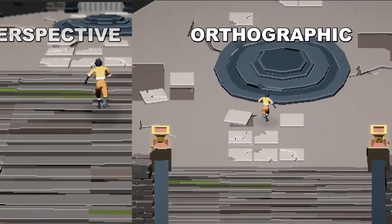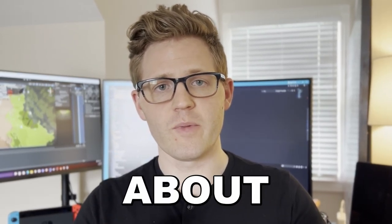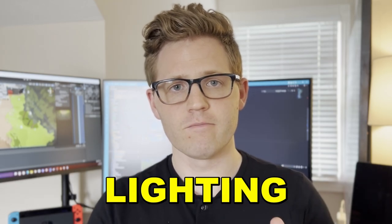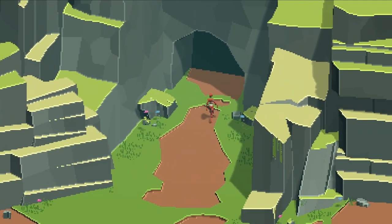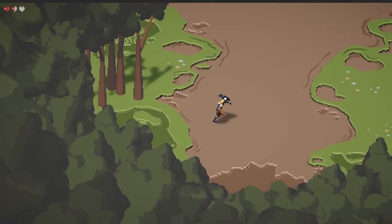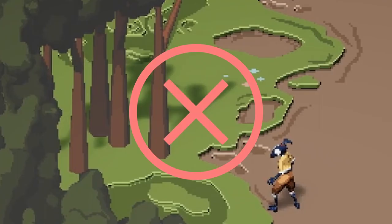Since we are losing our depth with an orthographic camera, we need to use other methods to add that depth back in. We already talked about color, which is a huge help, but there is one thing we haven't talked about yet that makes a huge difference, and that's lighting. Previously, we were still using real-time shadows, which can look pretty cool, but there are some major issues. Mainly, shadows can be really expensive to process, and since they are generated in real-time, they cannot lock to our pixel grid — which causes the dreaded pixel creep. So how do we fix this? Simple: turn off all of the shadows and make our own.